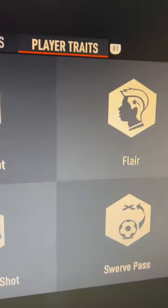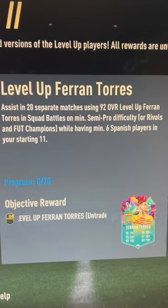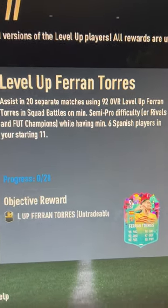Finesse shot, outside of the foot shot, and flare. The SBC is 100,000 coins. But if you do need more coins, make sure you go to your top up site and use code DEVS for a discount. You need to assist in 20 separate games using the 92 level up Rantorez while having six Spanish players in your starting 11.